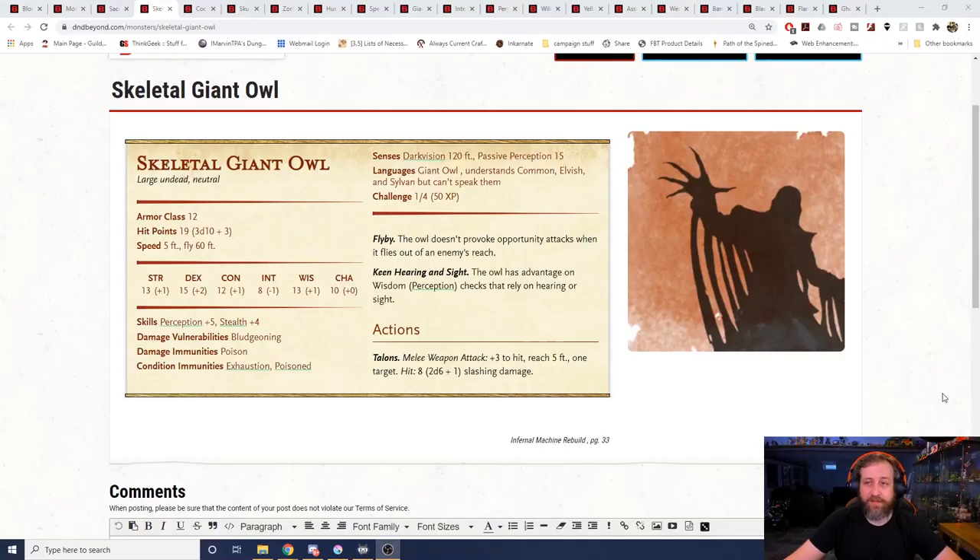Number 14, the Skeletal Giant Owl. This is from Infernal Machine Rebuild, one of the official Wizards of the Coast adventure modules. This is essentially a giant owl but dealing more damage and being a skeleton, so it's a little hardier. Armor class 12, 19 hit points. The key thing is it's a giant owl, so it has 60-foot fly speed and fly-by, meaning it can fly in, attack somebody, and fly out without provoking attacks of opportunity. Because it is a skeleton, it is immune to poison and the poisoned condition. It does have darkvision out to 120 feet, and vulnerability to bludgeoning damage.